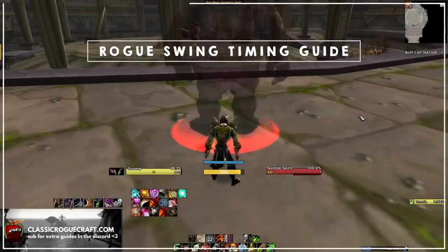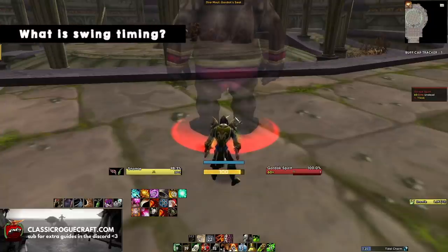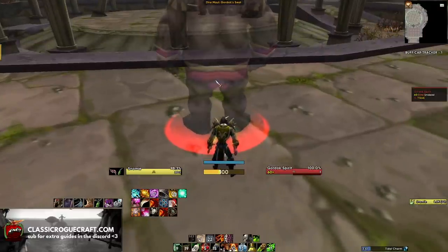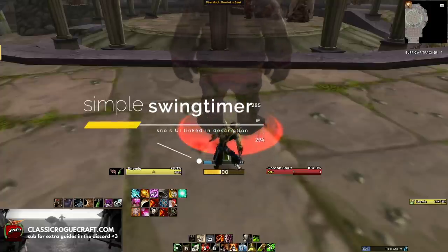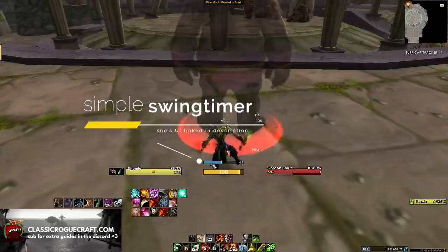So let's go into how you actually do swing timing and why it is important. Swing timing is timing your ability to happen right after your character auto attacks with your main weapon. You can see here I'm in Darnassus hitting these invincible ghosts. This blue bar here is my swing timer. If you don't have a swing timer yet, you can get this swing timer from my UI guide, linked in the description below.